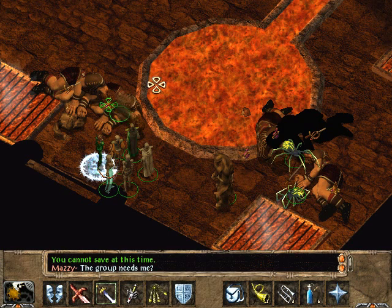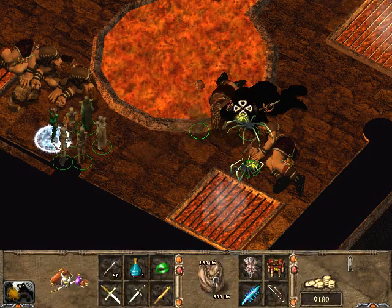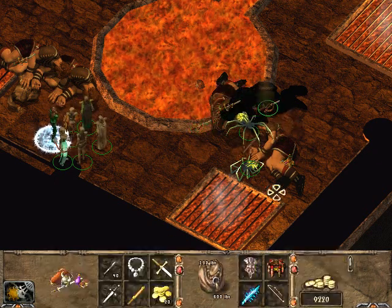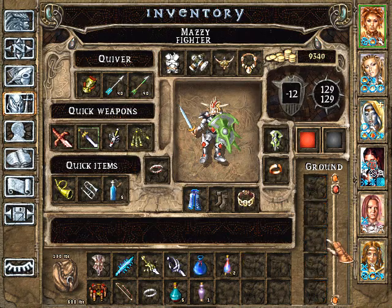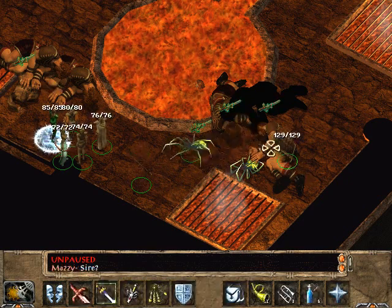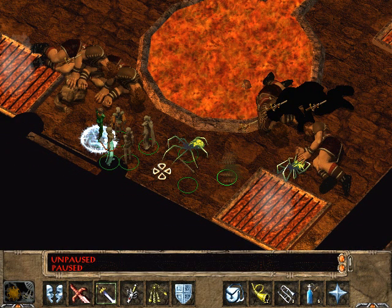The group needs me? I'm not sure how we made it through that. That alacrity on her time stop — couldn't believe how much stuff she got off. Looks like Viconi's ready to level up. I took about everything we had. This place is huge. This is obviously Yagashura's lair. I'm sure it's full of fire giants. I'm not sure how we're going to do this.